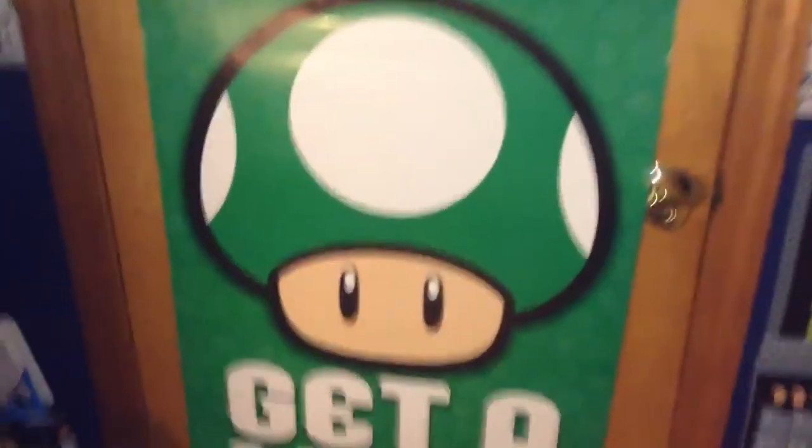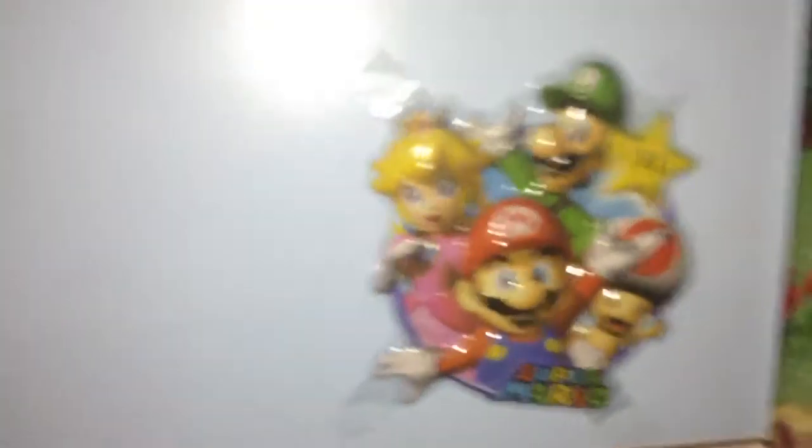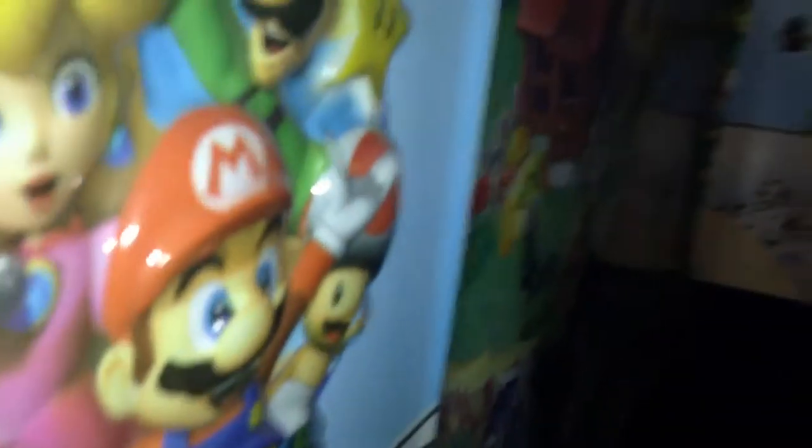Here's another poster — it says 'Get a Life,' which is funny. Here's our amiibo display backing, but Luigi's section kind of fell, and Diddy Kong fell, and Captain Falcon fell. Mario Party's been nice to me and stayed there though.